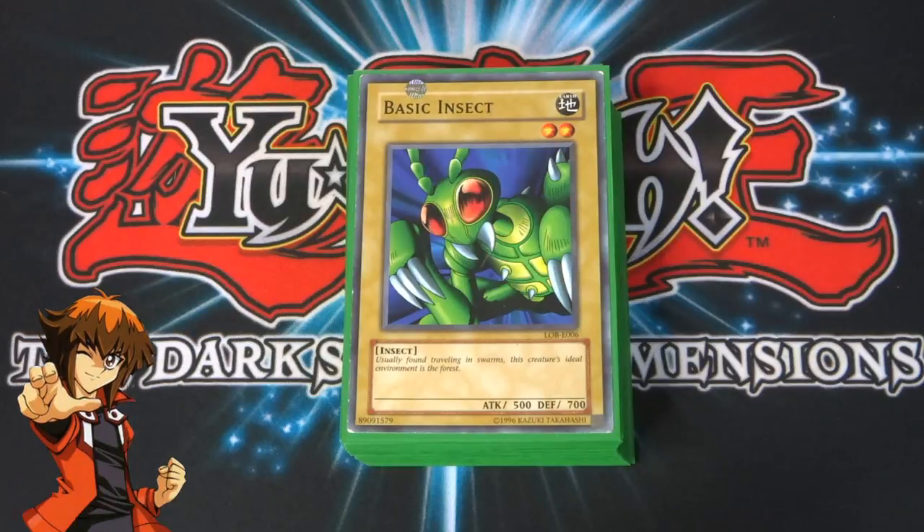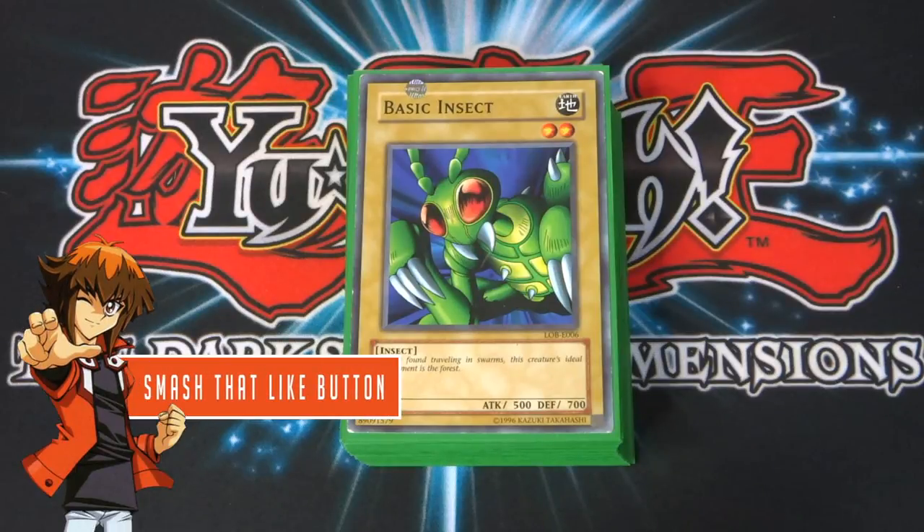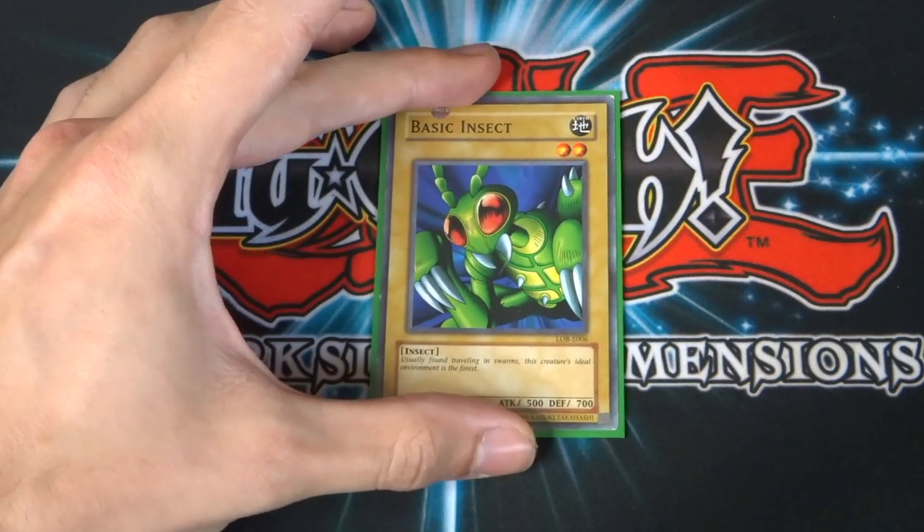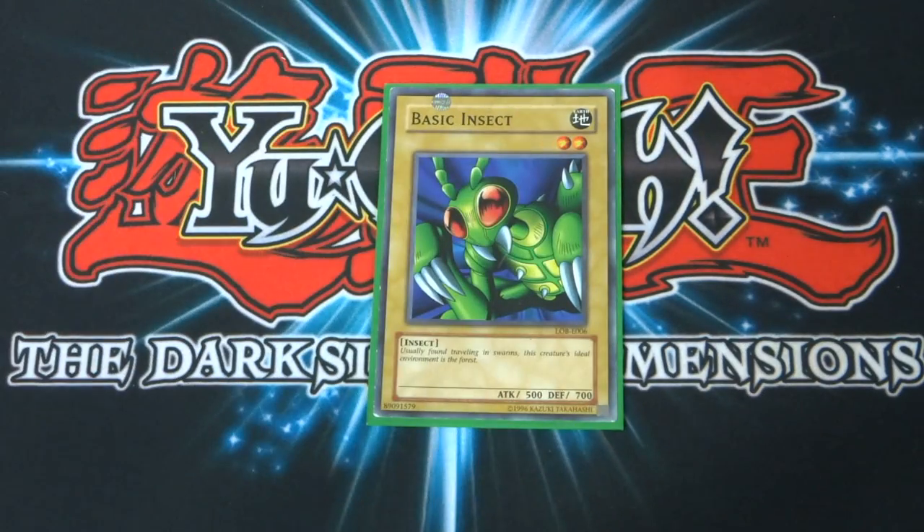Weevil's a cool character. His deck was obviously an insect deck. There's a lot of cool cards in here and unfortunately in the tournament he didn't last long enough to see the full potential of the deck, but I'll more than likely be bringing some more duels featuring Weevil on here because he's an absolute classic character from the show. So let's just jump straight into the deck profile. I run one basic insect in there — it's a two-star monster, 500 attack, 700 defense.